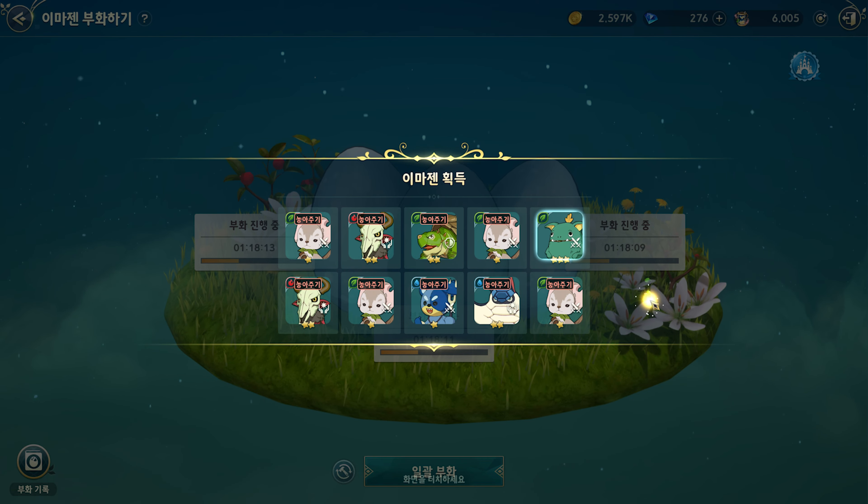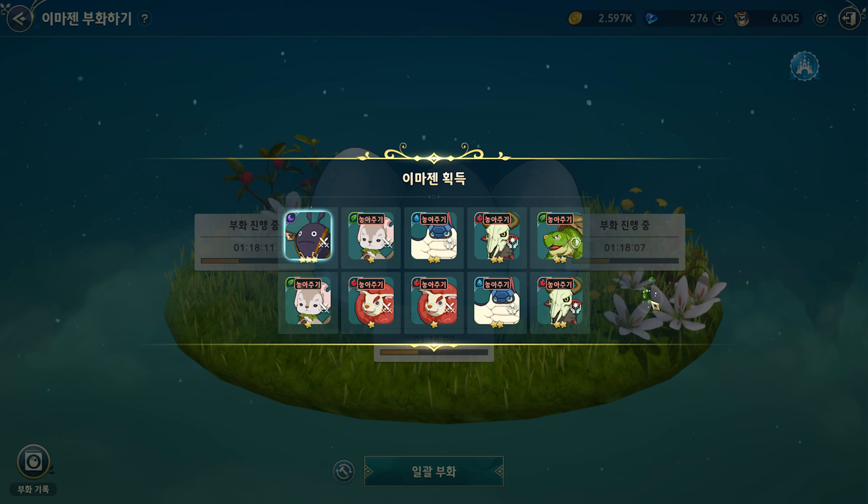Let's go again — we got two four-stars. This familiar is very good so you guys keep it. We don't have a two-star or one-star dark element, and if you want to raise your dark element I suggest you keep him.